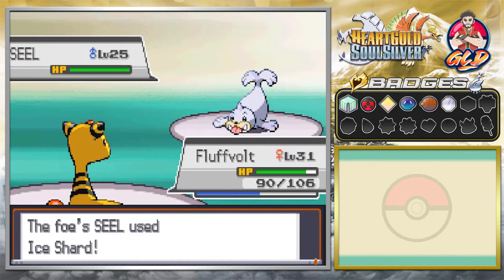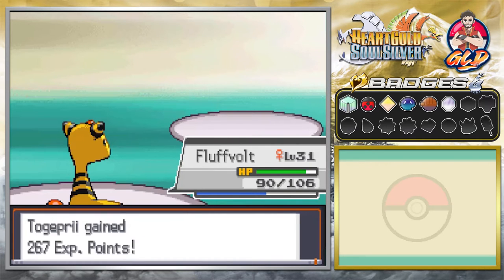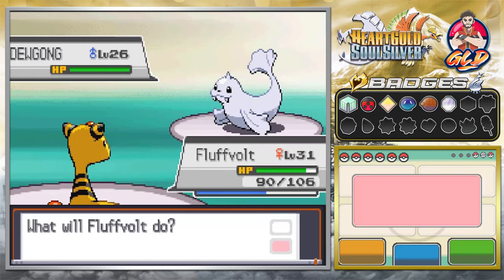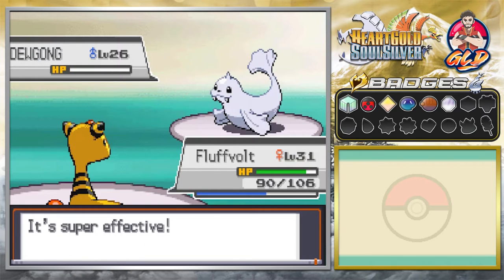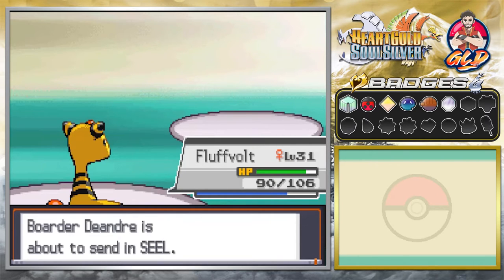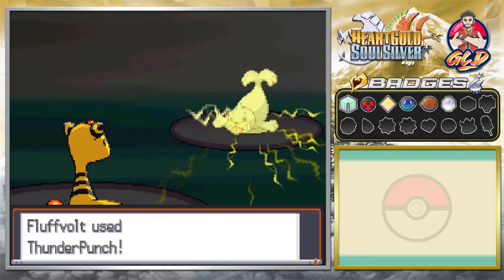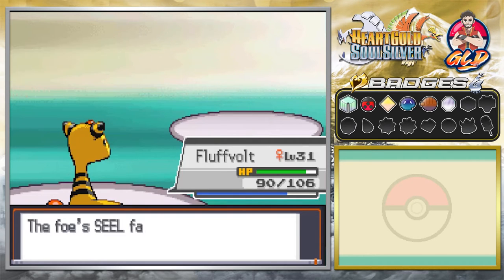Ice Shard hits Fluffbolt — it won't lower our speed — but here comes a Thunder Punch just for added effect, and Seel has been defeated. Feeling good! Now he's coming out with Dewgong — let's continue with Fluffbolt. Another Thunder Punch for the win — say goodbye to Dewgong! Togepi is getting points too without doing anything. Then it's Seel again — Fluffbolt, go for another Thunder Punch and that's the way you do it.